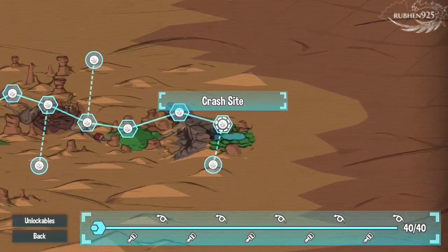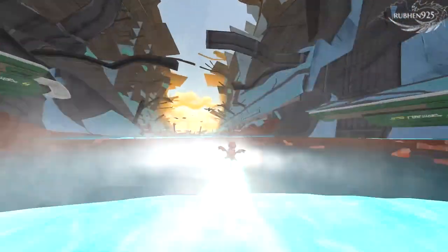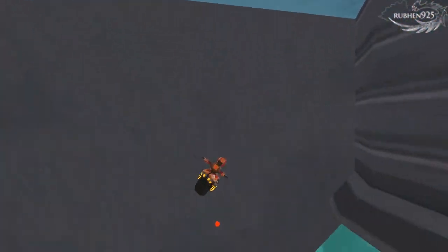The last two collectibles are in level 11, Crash Site. This is the last level. Token 39: once you reach the pools of Enerjuice, use the ramp on the right to reach the bottom platform. Now follow the path to get to the token.